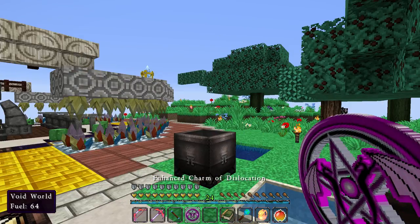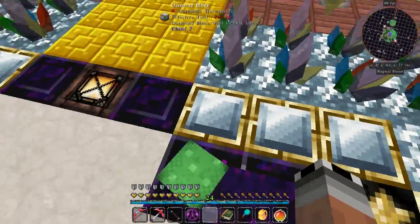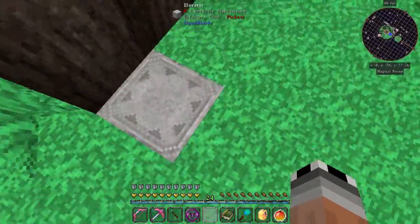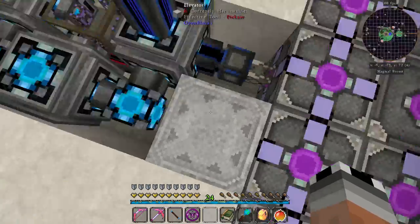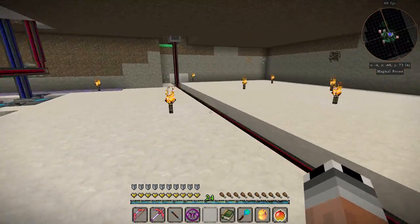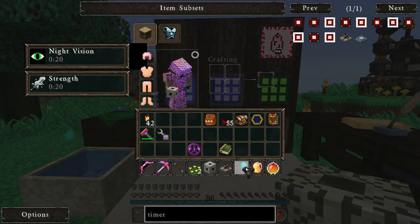Let's head over to our Void World. Like I told you at the end of the last episode, I did the infusion for the infusion provider and hooked it up over here. Got all the essentia into our system, which is nicely cooking up — which is awesome. We have the thingamabob down there, so everything that we throw in there gets done, which is kind of awesome.